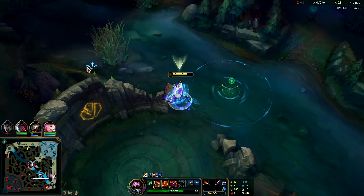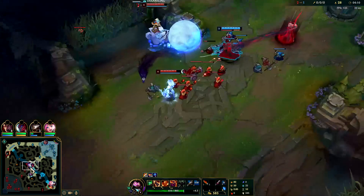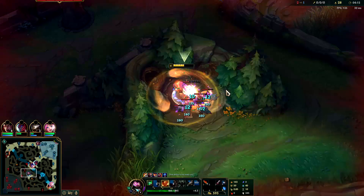Nunu's topside, we're going to look for his Raptors and his Golems. What do I think of Kindred? I think she's OP early-mid game, very very OP. Everything's missing — cool cool cool. We'll take Raptors real quick, then go mid.